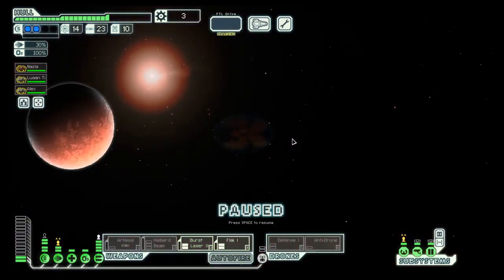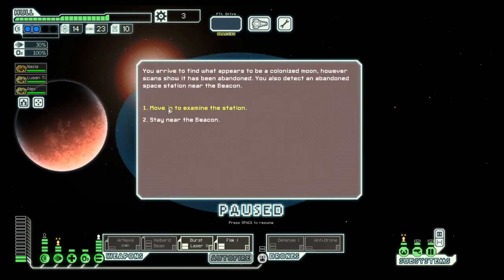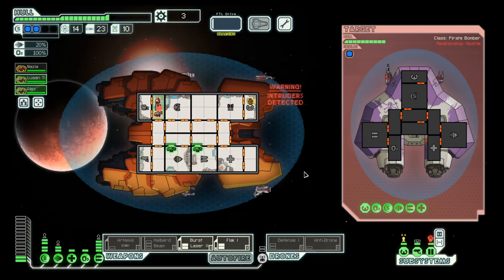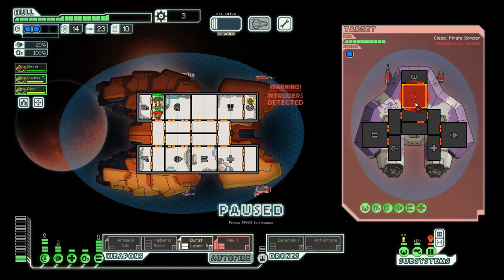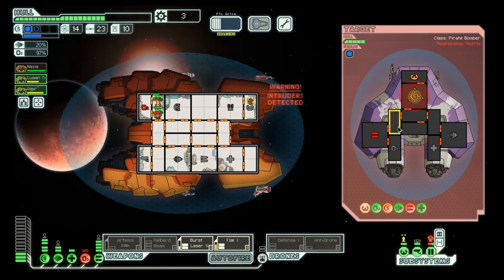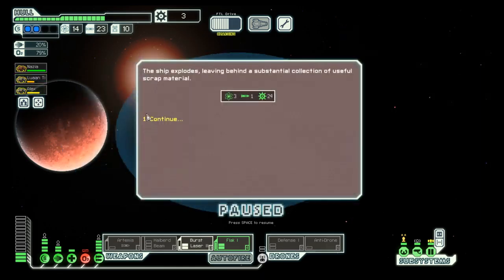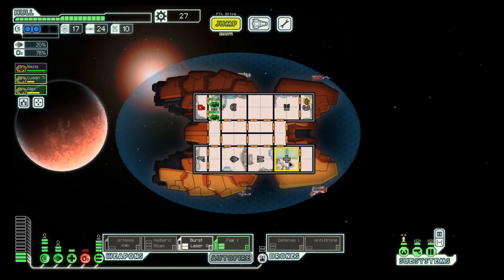Let's go here to the exit. Intruders can be that way. They have three lasers, so let's bring them down. No surrender for you — goodbye. You repair, you heal up, you repair. That's the deal.